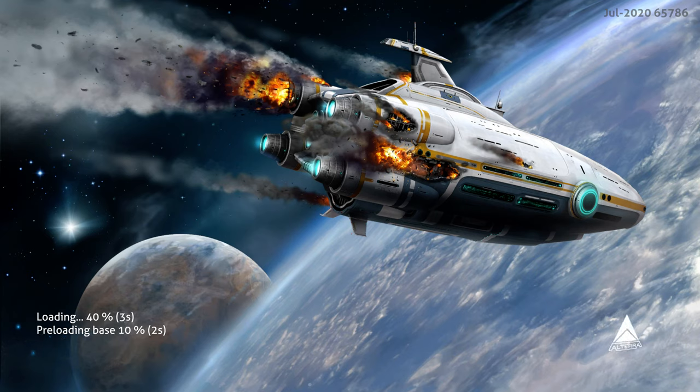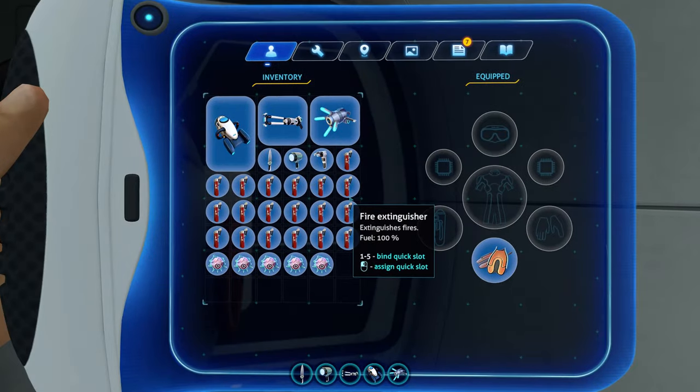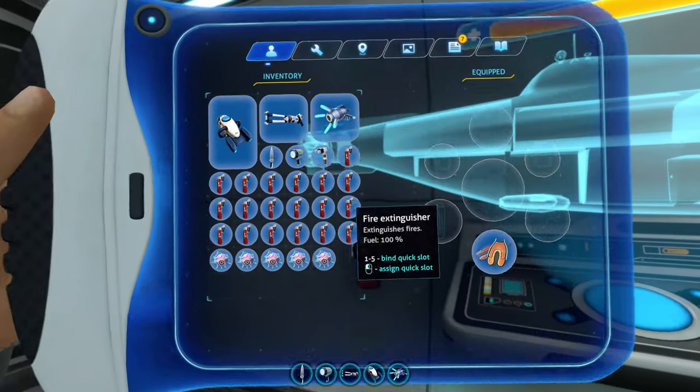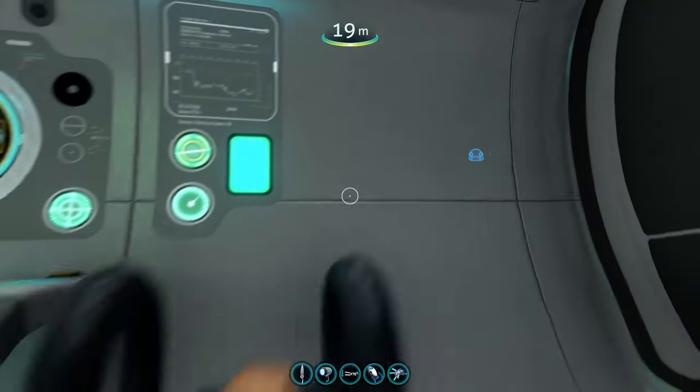Once it loads, check your inventory. I don't know if this is a complete fail because of creative mode — nope, not a complete fail. When I went to put the stasis rifle in the slot I had no fire extinguishers, and I now have this many.